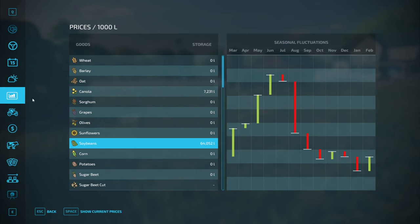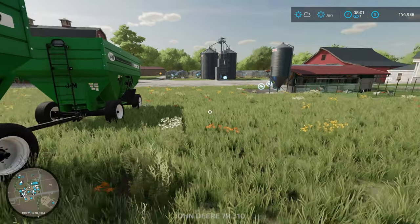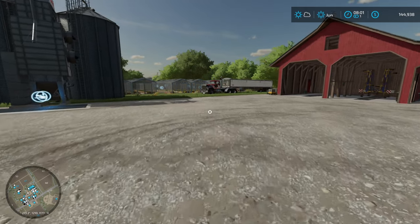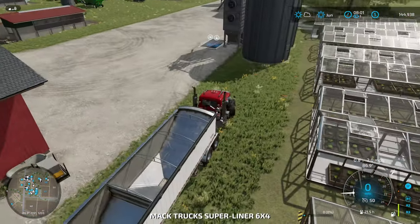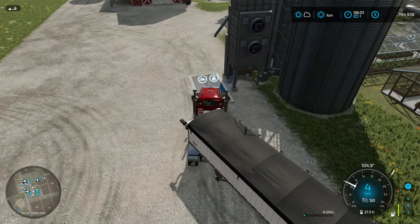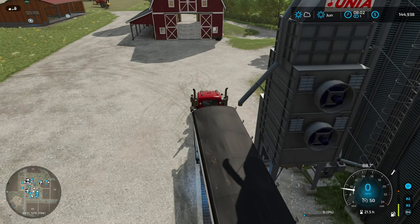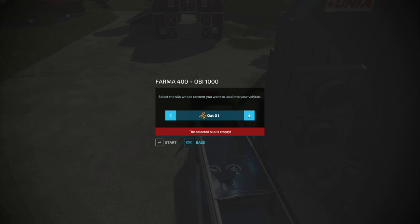For the soybeans - looks like the price is up, we're at $4,000. Let's get that truck back out and get it hauling some soybeans over to Goldcrest Valley. That seems to be one of the more common places to sell at the best price - I've noticed we sell there more than anywhere else. I'm guessing Giants probably favored that sell point just because it uses the train system - making people use the train is the idea I'm sure.